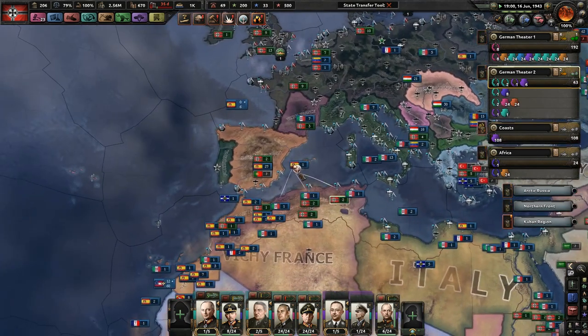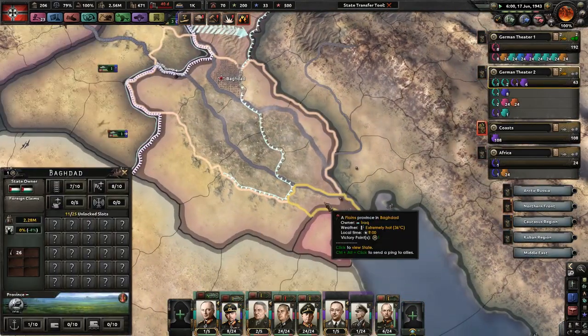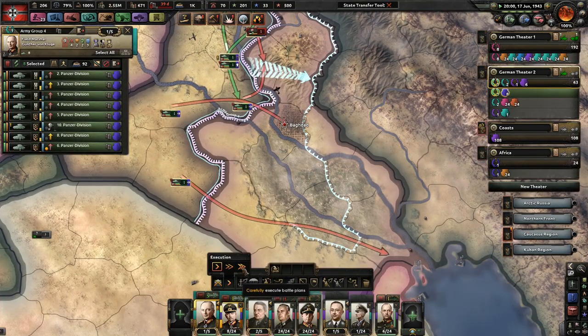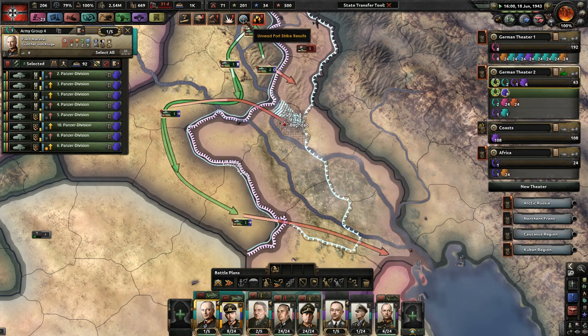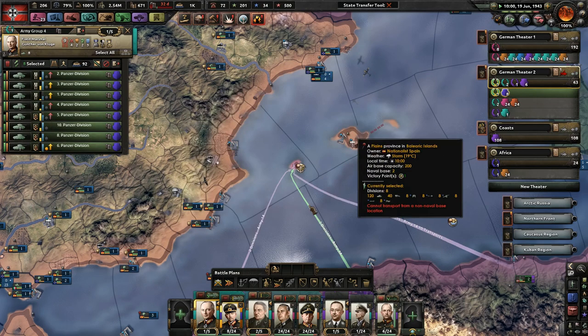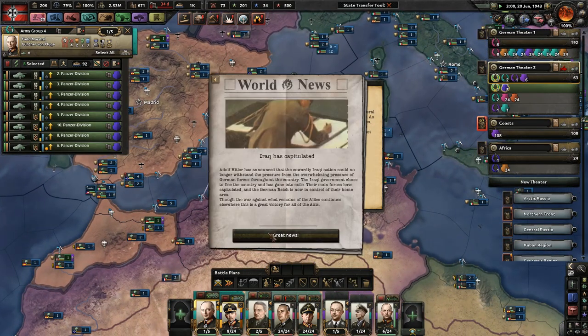We lost a plane. Iraq is almost gone — let's go ahead and get down to Baghdad. If you suffer a little bit of attrition, that's alright; tanks are replaceable. We had some cruisers trying to escape — not today. And Iraq is gone.